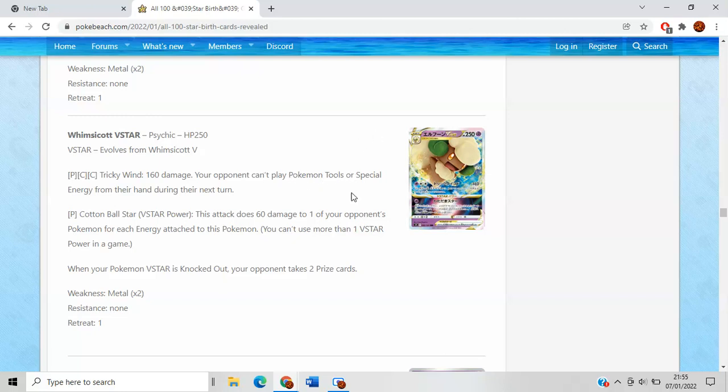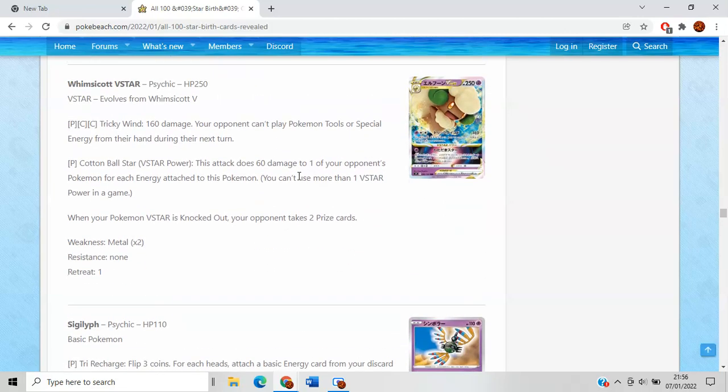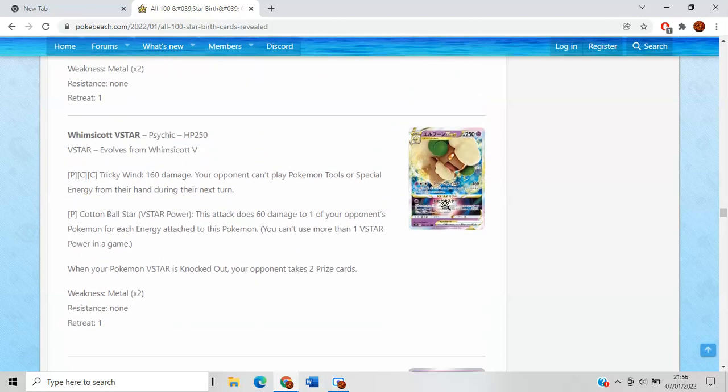Just thinking back to Giratina EX, which had a similar attack that shut down special energy and stadiums — this one shuts down tools and special energy. Disruption like that is always pretty good in some form. And then Cotton Ball V-Star Power does 60 damage and 20 more for each energy attached to this Pokemon. If you have three energy on there you can knock out a Crobat or Lumineon V. I actually don't hate that attack — I think it's better than I initially thought. You can either threaten Tricky Wind, or have the option to attach a fourth energy and just do a random 240 out of nowhere. Overall I don't think this is a bad card.